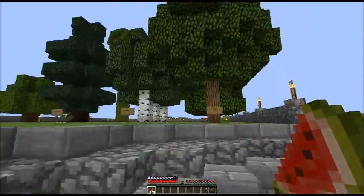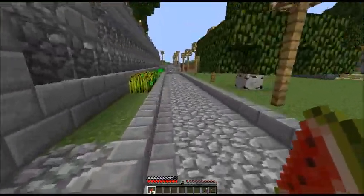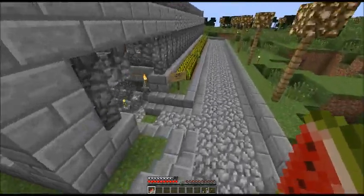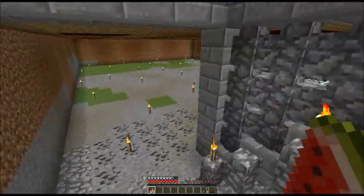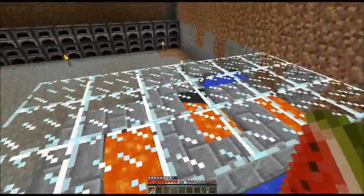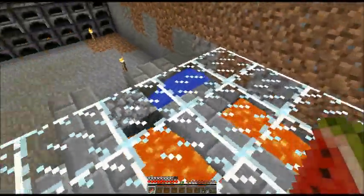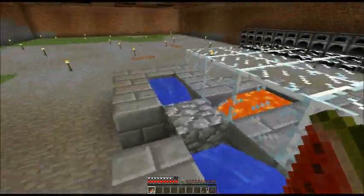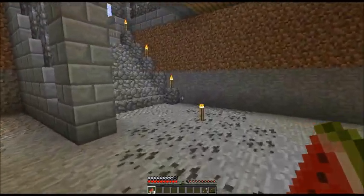I'll be rich. And underneath that's my house. I'll show you — underneath it is a stone factory. It's not quite finished yet. All it is is a lot of cobblestone generators. If you want to know how to build this type of generator, you can probably tell easily by looking at it, or there's a picture of it on Google — search it, you'll find it. It's pretty simple.